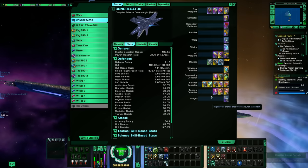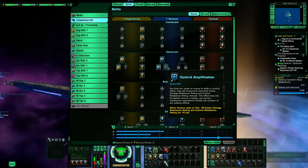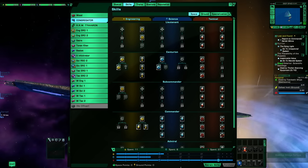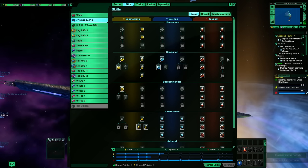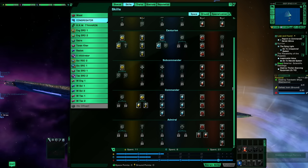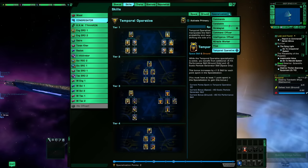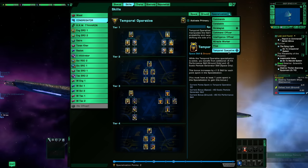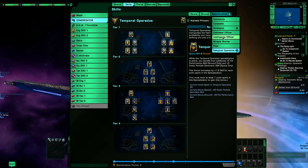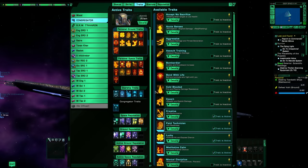Here's the skill tree — I did have to respec. This is basically a catch-all skill tree so I do torpedoes, cannons, tanking, and now science with this character. I'm not going to go into a bunch of detail on it — there are separate videos specifically on this. For specializations: Strategist as primary and Temporal is what I'm using, though you could go Intel secondary if you wanted.